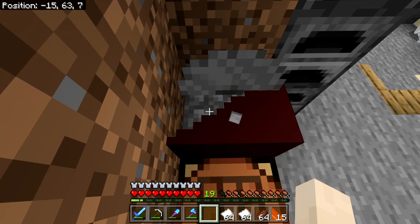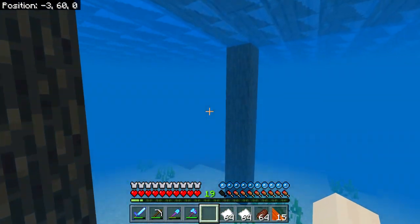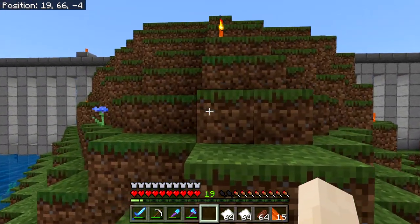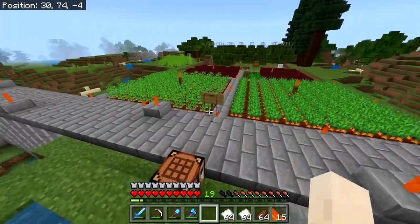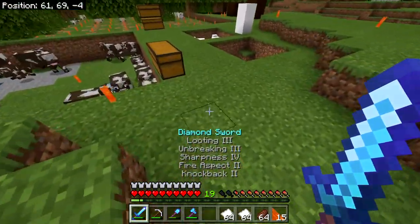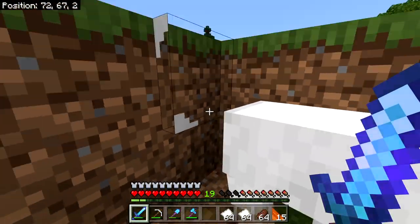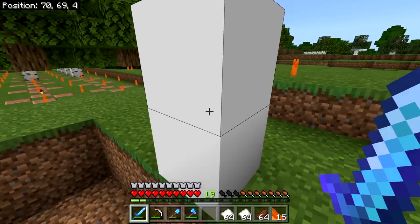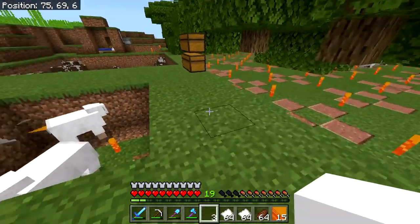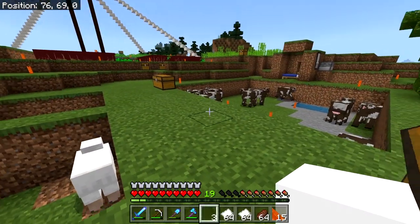There's nothing we can combine or enchant right now. So we're going to go trade with Guido. We need a bed though — we've got plenty of wood and two white wool, but no shears or iron, so I guess we'll have to kill one of the sheep. I think there's actually three right now, so that works out fine.